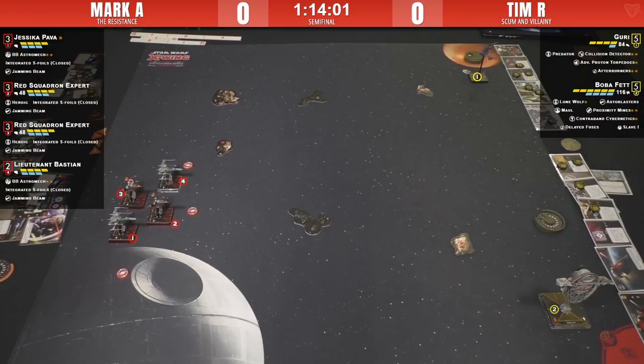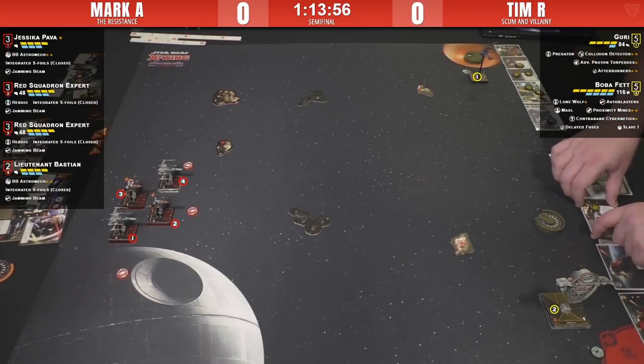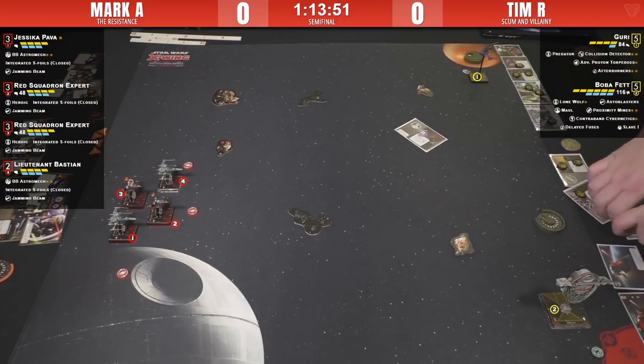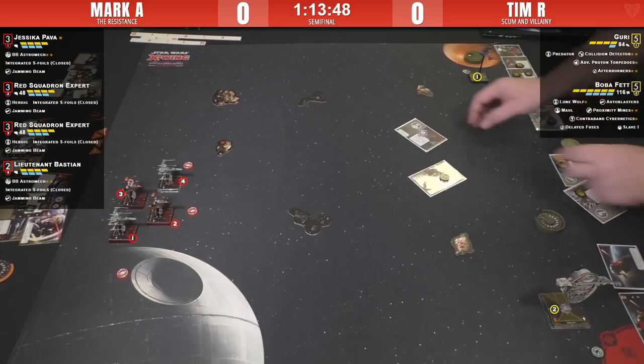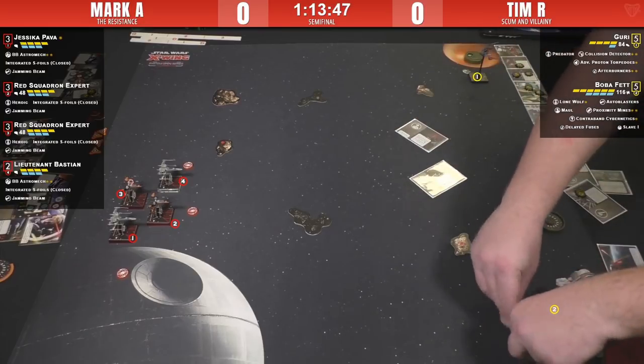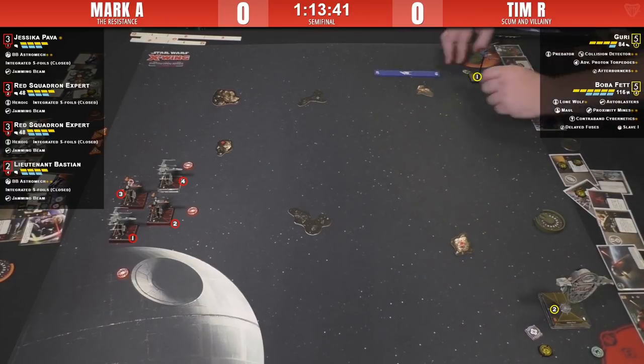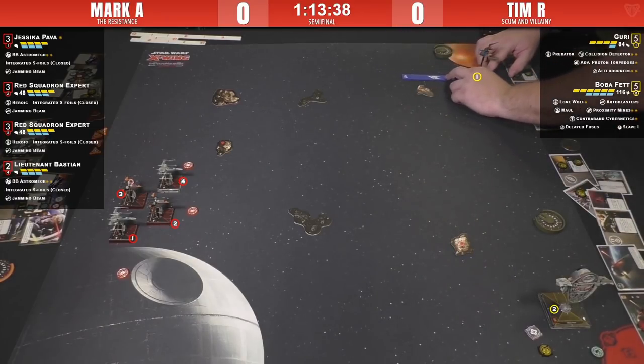The T-70s are pretty maneuverable now with the native boost and the ability to barrel roll with closed foils, but they have a lot of firepower. I'm curious how Tim feels about this rock setup, because Guri loves weaving in and out around rocks. I wonder whether he got what he was looking for in this rock placement.